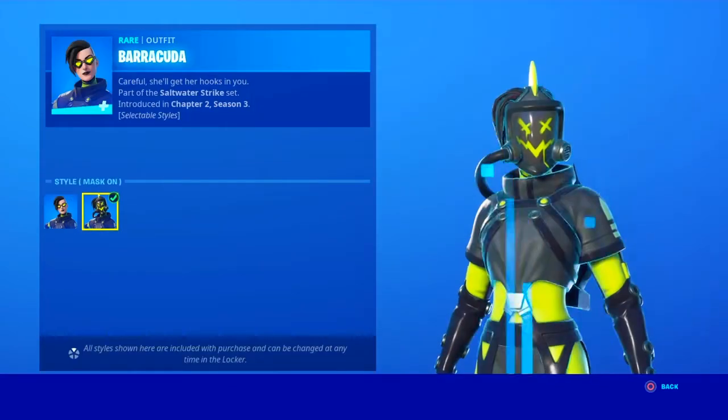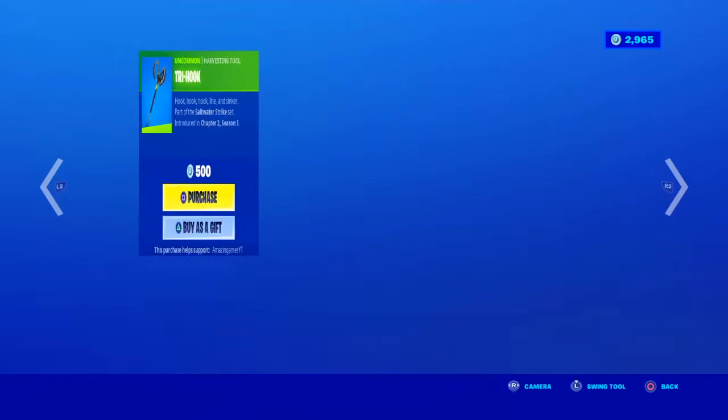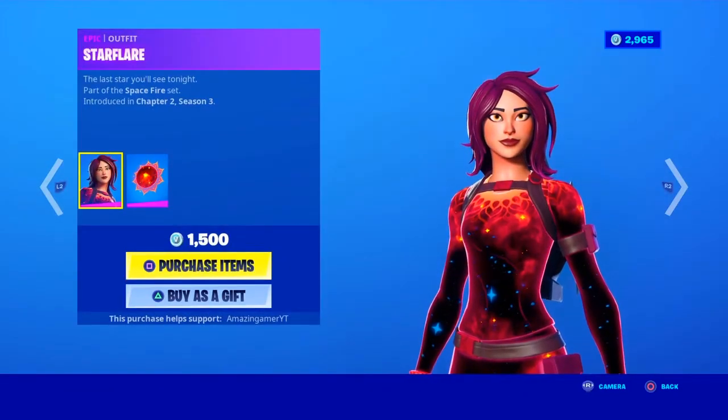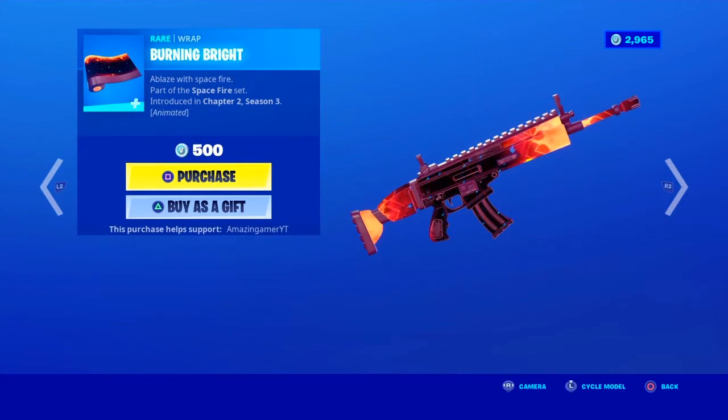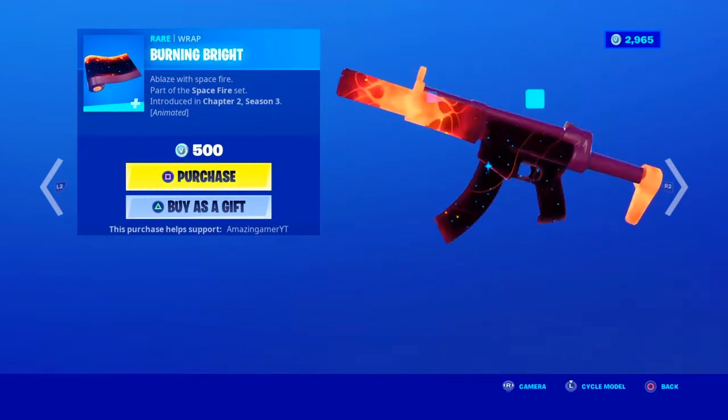With the other style, Mask On, looking awesome. And in today's shop we have the Star Flare with the Babbling Universal Blue. We have the Burning Bright Wrap along with it, an animated wrap.